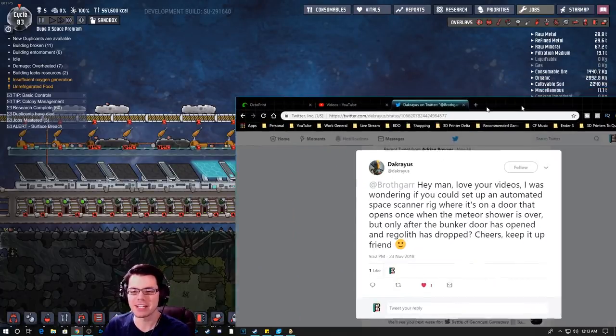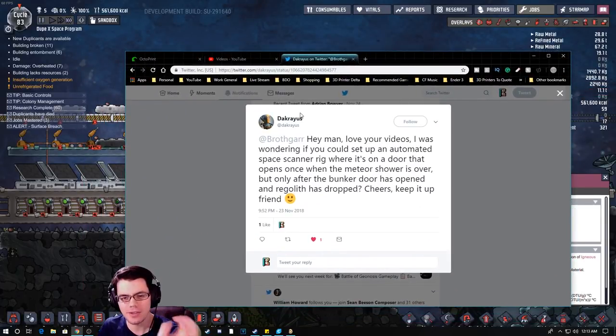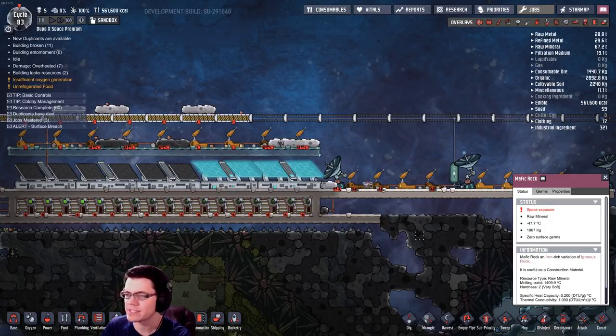Welcome back, my fellow duplicates. Today I've got a quick little video based on this comment from Decreus over on Twitter. He says he loves the videos and was wondering if I could set up an automated space scanner rig on a door that opens once the meteor shower is over, but only after the bunker door is opened and regolith has dropped. Essentially, what he's asking is how do you put stuff in space so that it doesn't get destroyed.